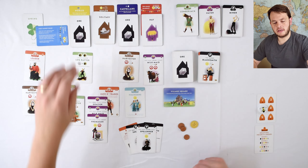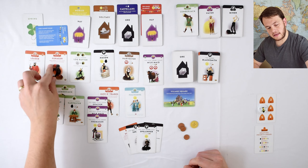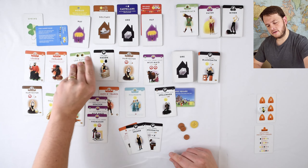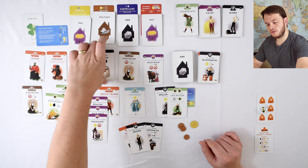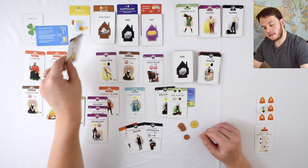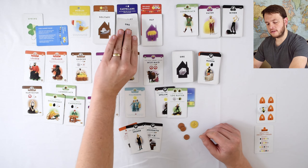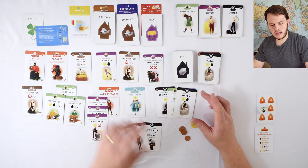Hopefully I flip over a cool ore card. There's a mason — not bad — and a forager. I think I'm just going to get this log rafter. They're going to throw away gold first priority, so this mason is now gone. Flip out two more cards — got a Thatcher and a grocer. I'm going to directly draft from the road. You can always directly draft in the road if you want. I'm directly drafting this mason symbol right here.